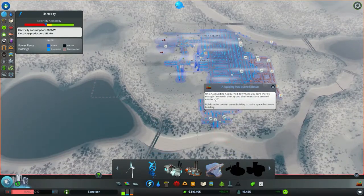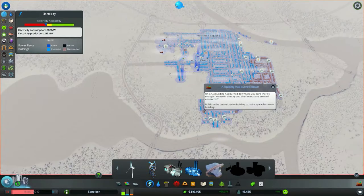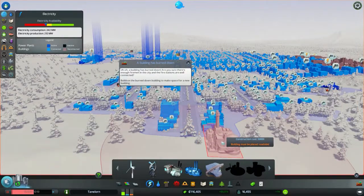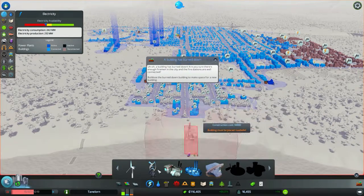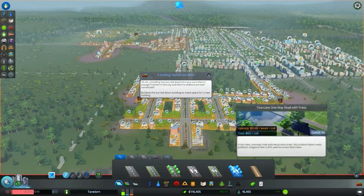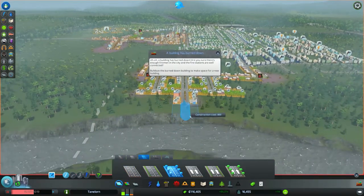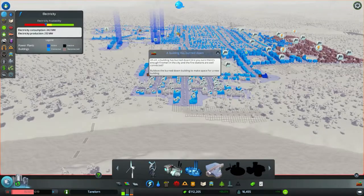Je pourrais faire un petit peu des turbines — ça fait entre 0 et 20 mégawatts, c'est assez intéressant — mais il manque franchement de l'électricité donc je crois que je n'ai pas beaucoup de choix que de faire une autre station. Une Oil Power Plant. On va la mettre dans cette zone industrielle par là, ce qui devrait me laisser la place pour poser cette station ici.